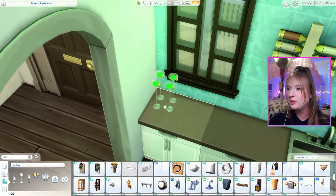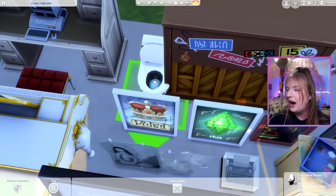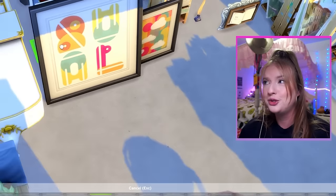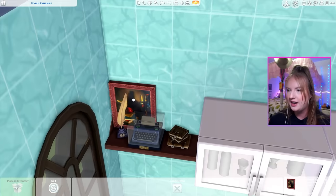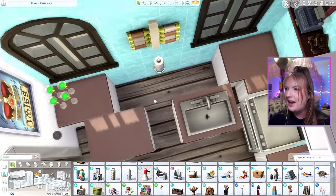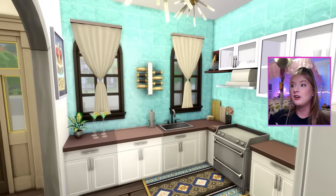I do have the Better Build Buy mod, so I can shift-click on the light and change the tone of it. Why is this toilet inspiring? Inspiring to do what? I'll get some of our inspiring art on the wall. This still life looks like it would go in a kitchen because it has an apple, so I'm just going to slide it in as if it's sitting on that shelf. I think I'll just clutter this like a normal kitchen. So this is going to be our inspiring kitchen.